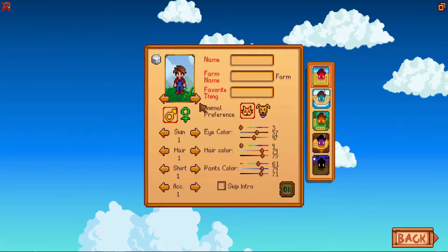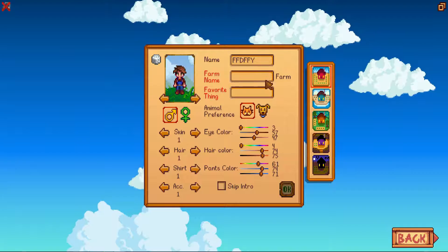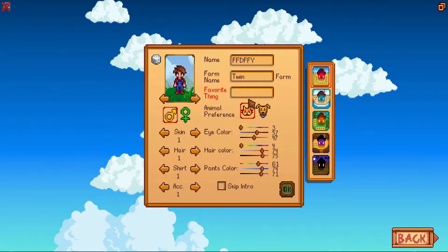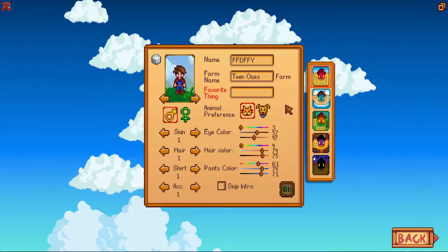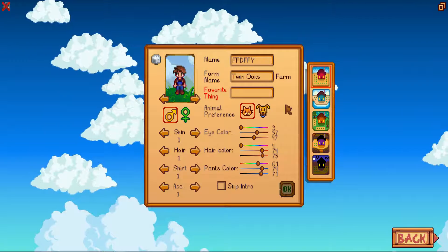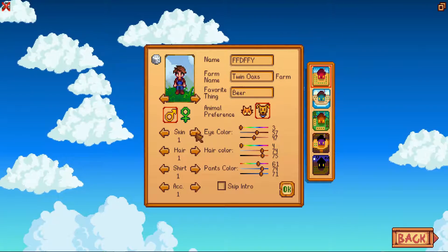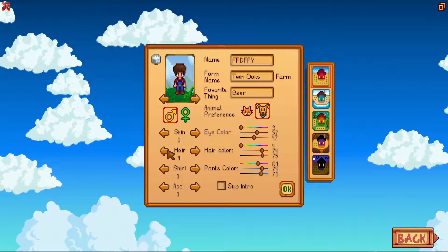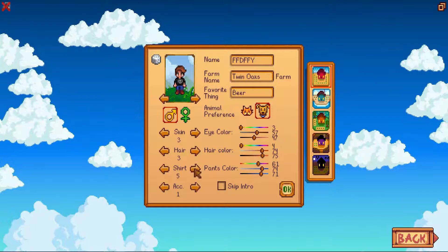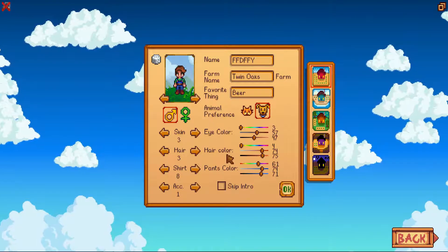First we've got to start out with customizing your character. I'll just go with my regular username. For the farm name, we'll go with Twin Oaks. My favorite thing from the game — let's go with some beer. I'm going to prefer a dog over a cat. I'm male, and I'll pick the look closest to what I look like. I kind of like that, and my eye color is pretty much correct, so I think that's good.